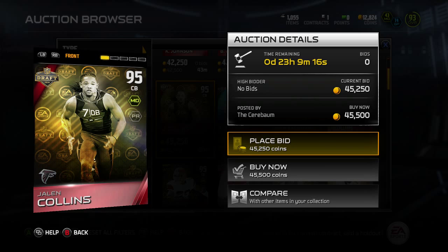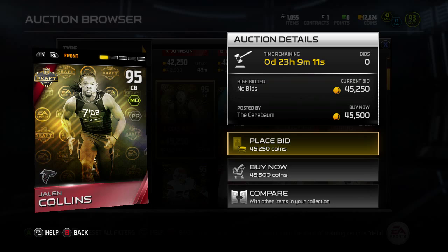Yo, what's going on YouTube? Onyx here on Ultimate Team. As you can see in front of you, new cornerbacks — new NFL Draft cornerbacks dropped on Monday, which means new silver sets.